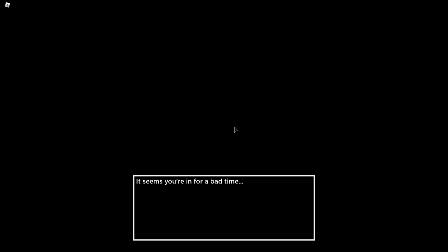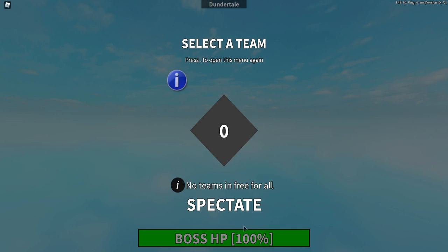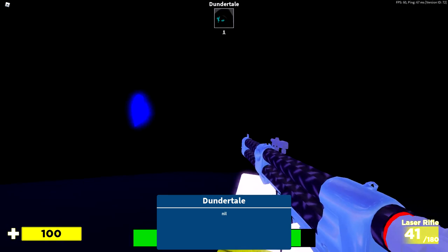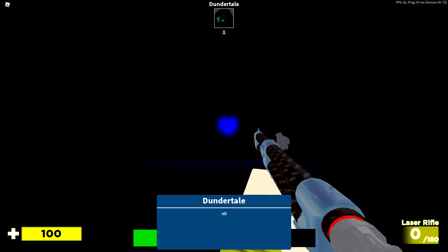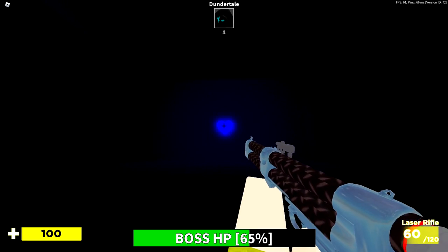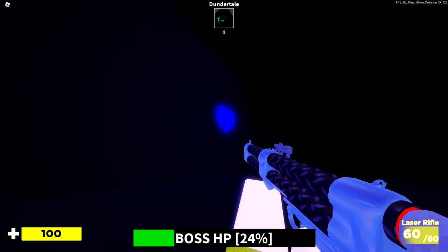There we go — it says 'Seems you're in for a bad time.' You can see the boss HP. You spawn in, you get a laser rifle, and you go ahead and spray the boss and dodge its abilities. It's very, very easy to do. Where's the head on this thing? I want to get those headshots. Very, very easy.